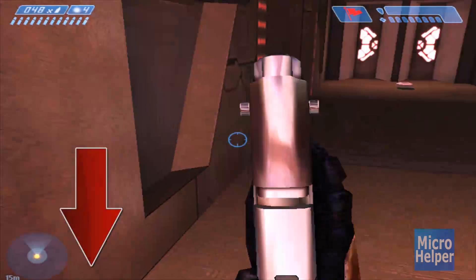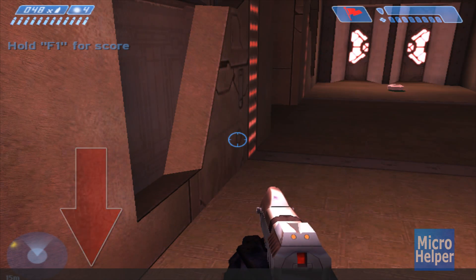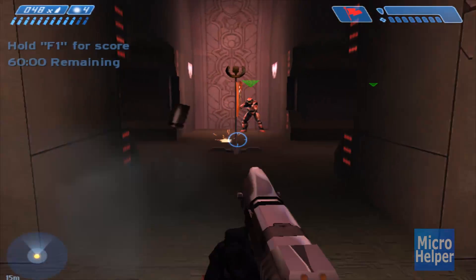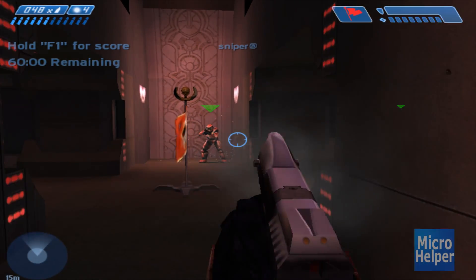All right, you guys getting this problem when you play Halo Custom Edition and you can't chat? You see that? It just shows the black bar at the bottom. You're going to say Microhelper gave me a jacked up Halo Custom Edition. I'll help you fix it.